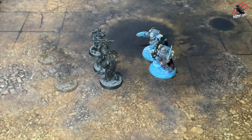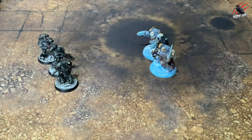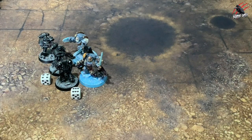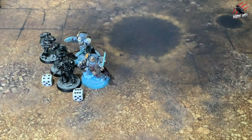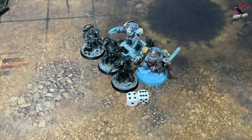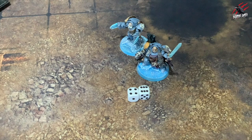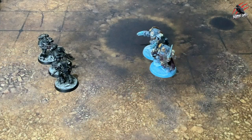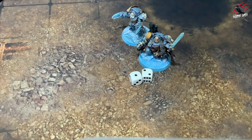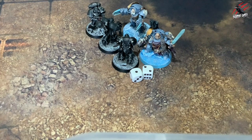Regrouping when assaulted can have dire consequences. Units that have charges declared against them while falling back must always test to regroup as soon as the enemy is found to be within charge distance. If the test is failed, the assaulted unit is removed as a casualty at the end of the charge sub-phase after all charge moves have been completed. But if it's successful, the unit regroups without moving and the fight continues as normal.